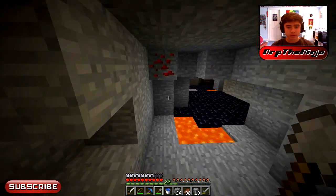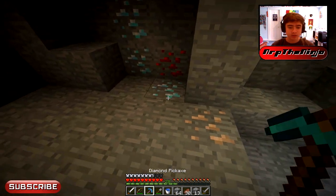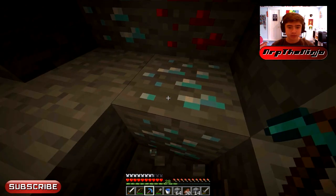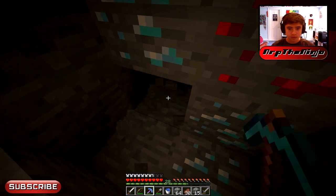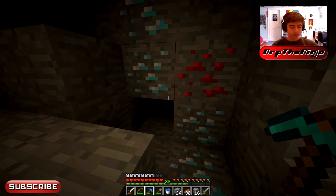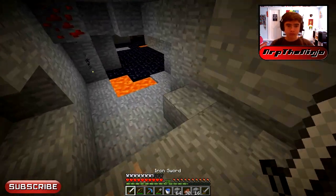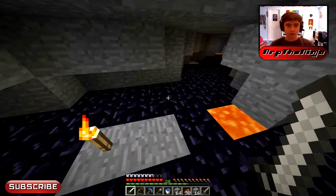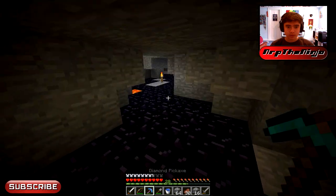I actually ran out of torches. I'm gonna leave these other ores here — take a picture of the coordinates and just remember where they are, in case we get a fortune pickaxe with this pickaxe we're about to make. I want to get those with the fortune pick. By the way, if you hear that vacuum sound, sorry — can't really do anything about it. Let's get back up to enchanting.